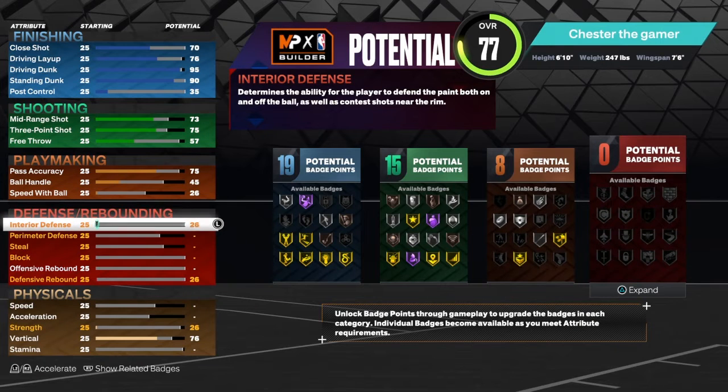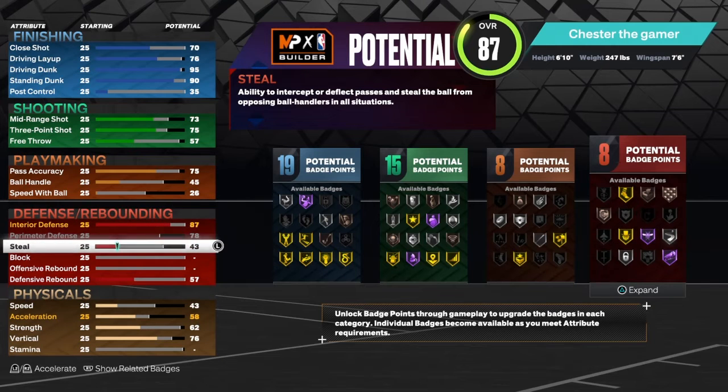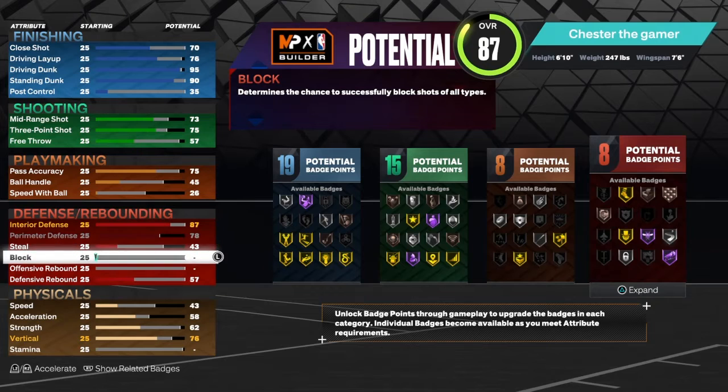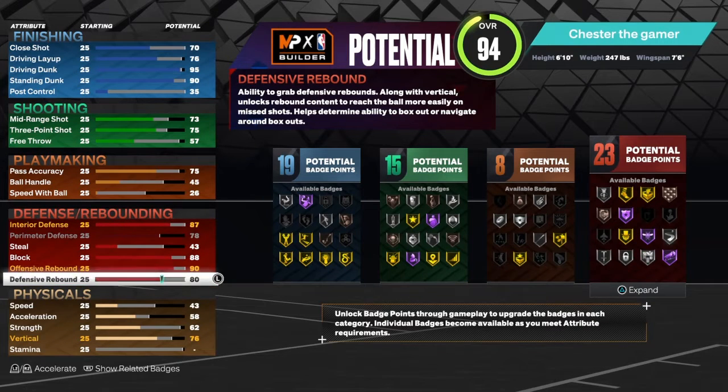Defense: interior defense is 87. Perimeter is 78, so I think that's maxed out. Steal — you don't want any steals, you don't want to get too aggressive, so keep that at 43. 88 block. Offensive rebound is 90 and then defensive rebound is 93. Got those boards.